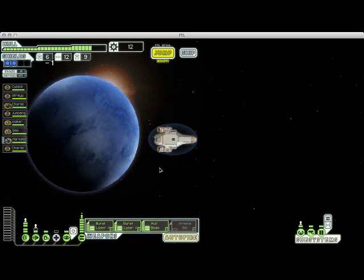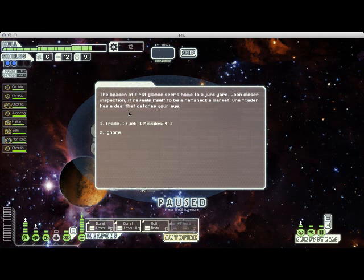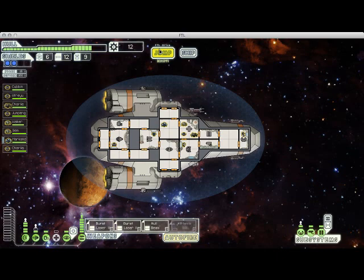There's a store right there next to the exit, so I'll be able to stock up on fuel. I'm going to jump down here and see what's in this sector. Trading one fuel for four missiles — normally I would take that because monetarily it's a really good deal, but we need the fuel right now and I'm not even using my missile launcher, so there's no point. Let's go to the store instead.